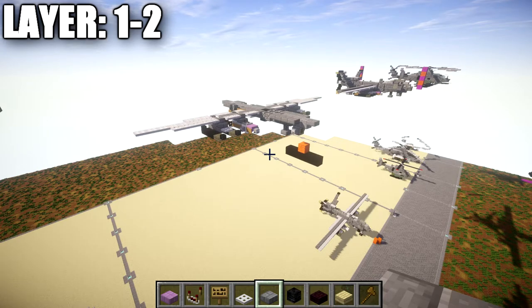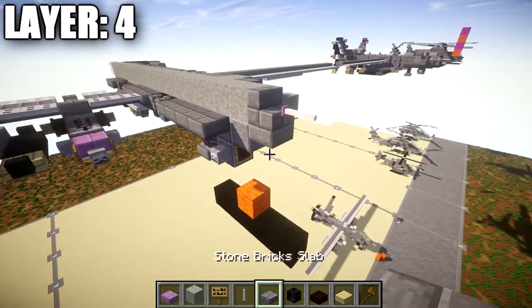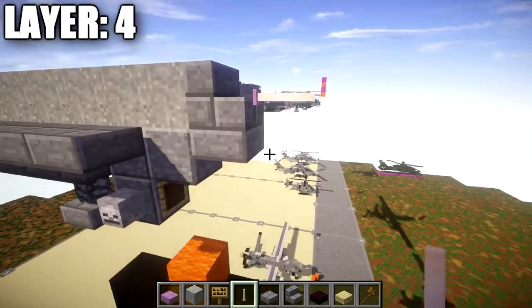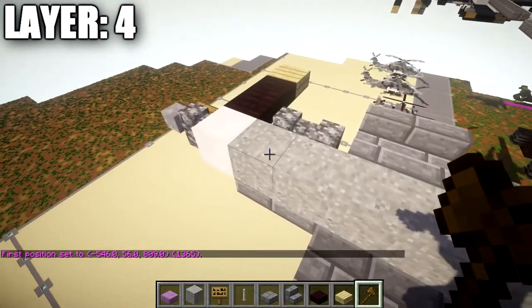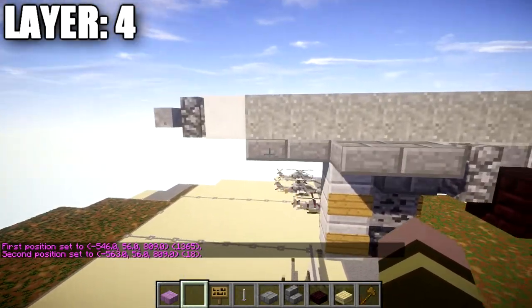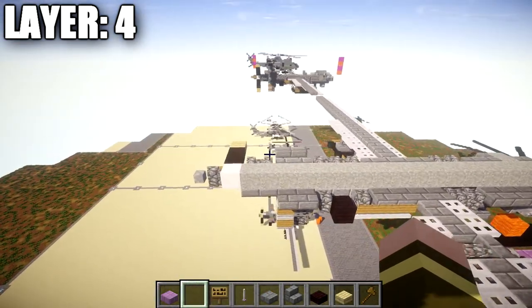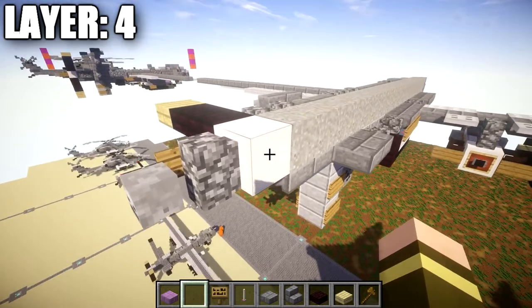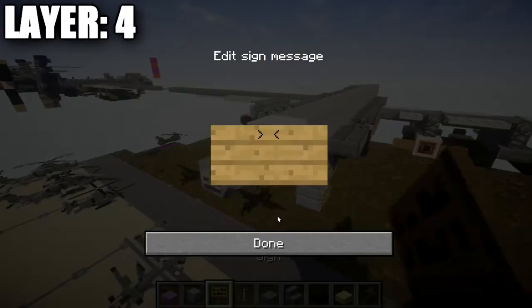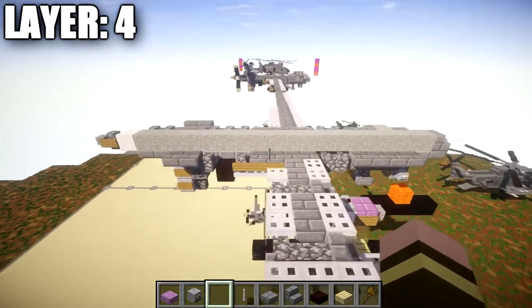Moving on to layer four — place a stone brick stair on top of the stone brick top slab at the front, followed by an end rod going toward the front. Behind the stone brick stair, place a long row of 18 light gray concrete powder blocks ending on top of the stone brick top slab at the rear. At the end, place a quartz full block, a cobblestone wall, a skeleton skull on the end of the cobblestone wall, and a sign on both sides — this is where the props connect up for the turboprop.